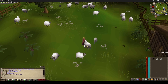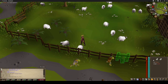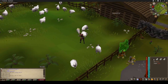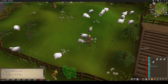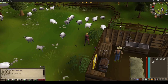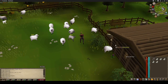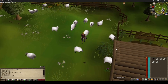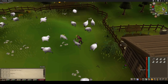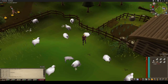Shear some sheepies. Mr. Ram doesn't want to be sheared - that's fine, looking a bit aggressive. Get these little sheepies over here. There we go - that's just 20 wools, and then we're going to turn it into balls or something - thread, something like that.